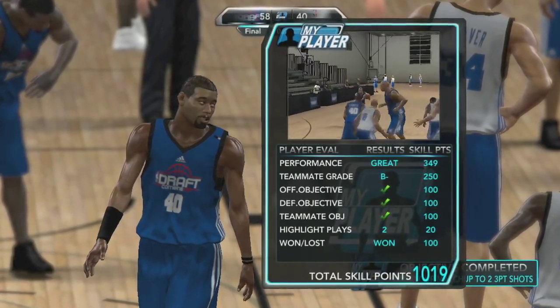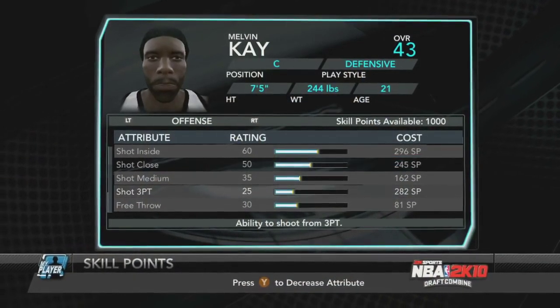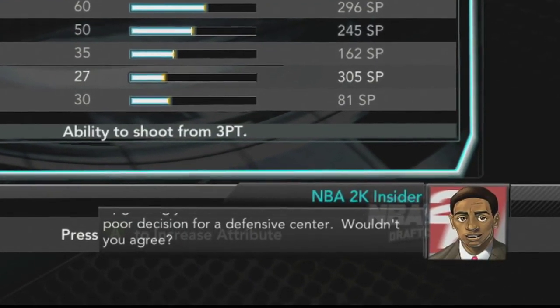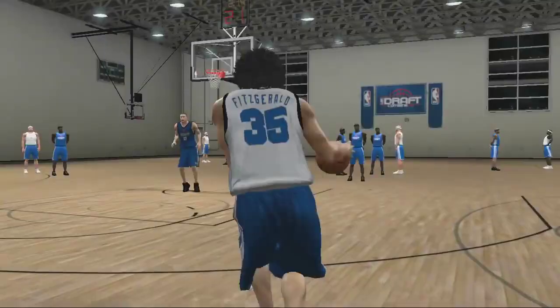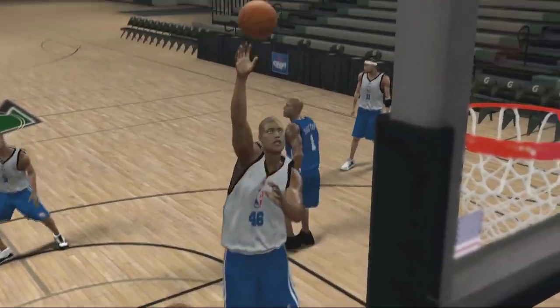Based on your completed objectives and performance, your player will get points that can be used to further your skills and attributes. I will be there to provide feedback when you assign your skill points, suggesting the best ways to improve your player. The real purpose of these five-on-five exhibition games is to show the coaches and scouts you have what it takes to play in the NBA.